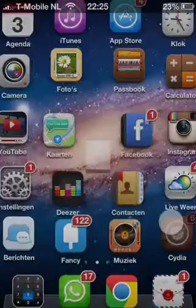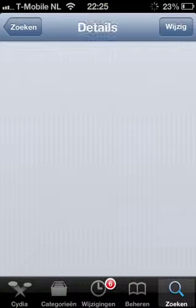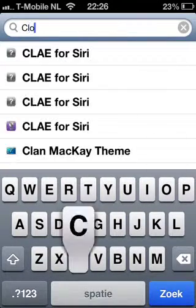Just go to Cydia. Just waiting to load it up. Okay, here we go. So type in Cydia, go to search, type in 'Clock hide'.